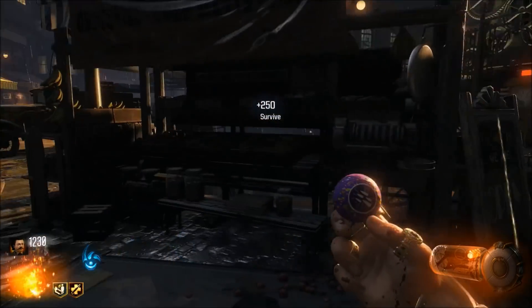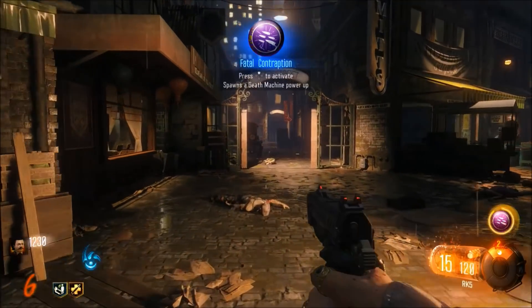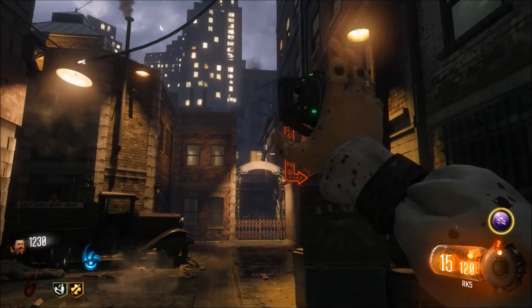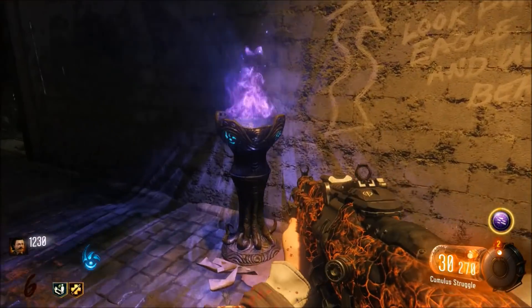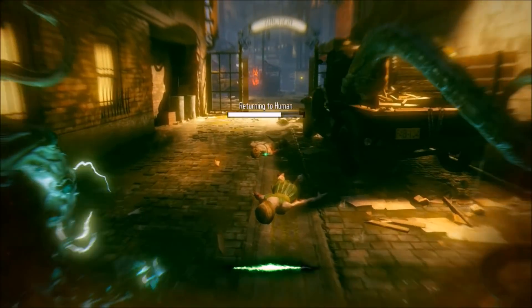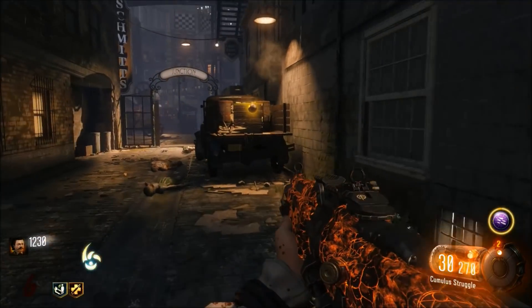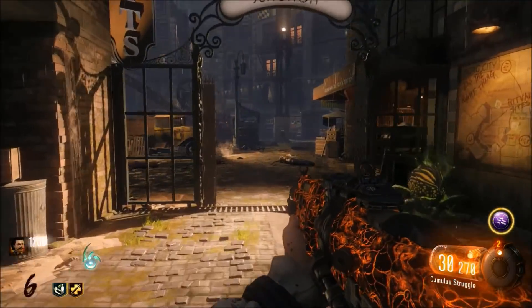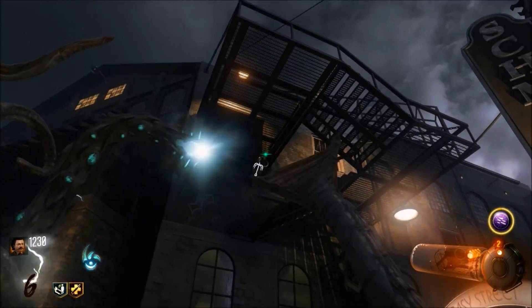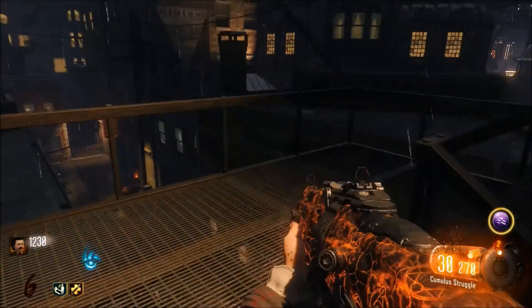From here, what we're going to do is hit the gumball machine one more time so we can get ourselves death drops. Now what we're going to do is make our way over towards beast mode. We're going to switch to our second weapon where it doesn't have a weapon in our hand, throw a grenade so it throws a weapon back into your hands. And as you can see here, we enter the beast mode. Simply exit out of beast mode and what's going to happen is the beast mode will be stuck on your body basically for the rest of the game, unless you hit death bars or you die from zombies.